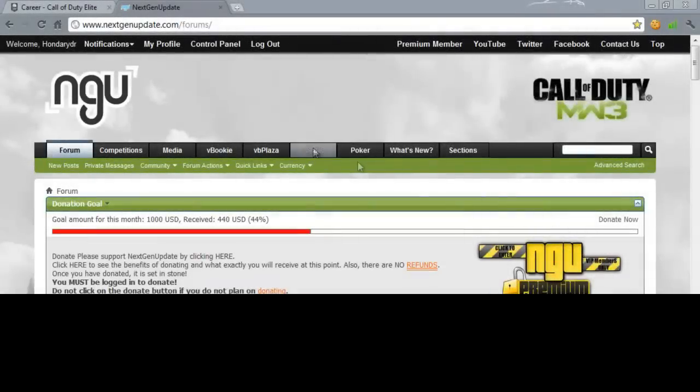Hey guys, what's going on — Honda Rider here giving you a tutorial on how to get custom colored classes in Modern Warfare 3. First, before I start the video, I'll give thanks to xflamehd_ for finding this glitch slash exploit. He's from nextgenupdate.com, so go ahead and give him some rep and thanks for finding this for us.